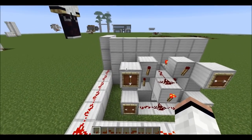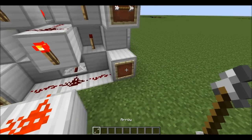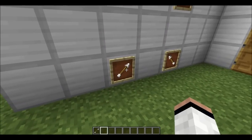So if I want to change what the combination is, all I need to do is change what the items in the item frame are. I'll add an arrow to that and turn it to face the bottom. I've changed this one now.